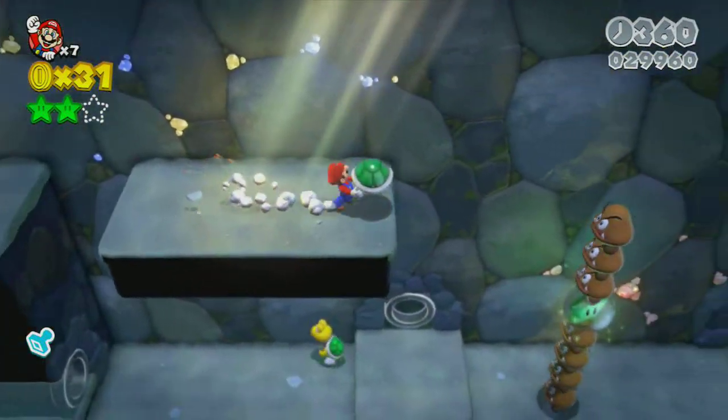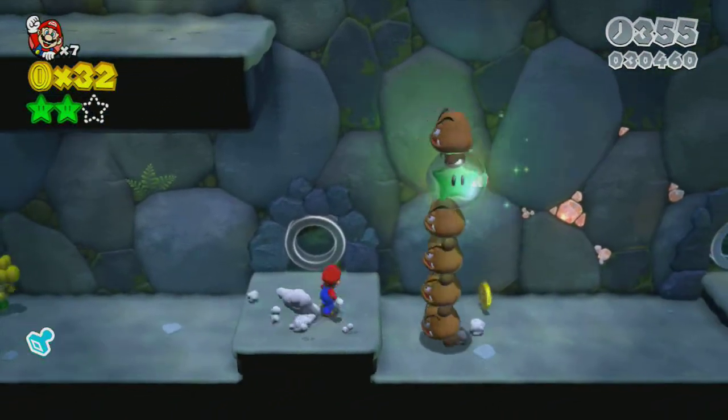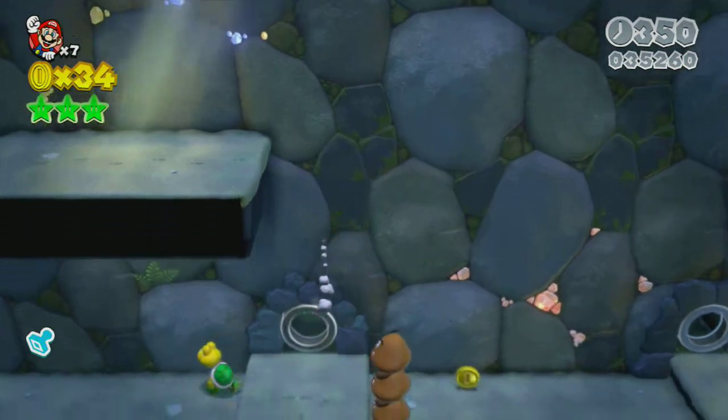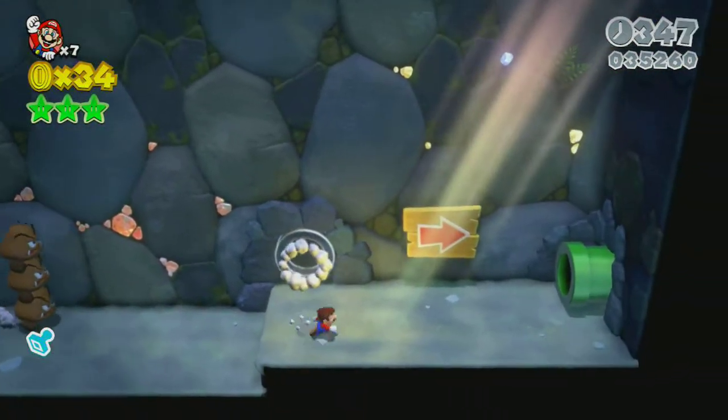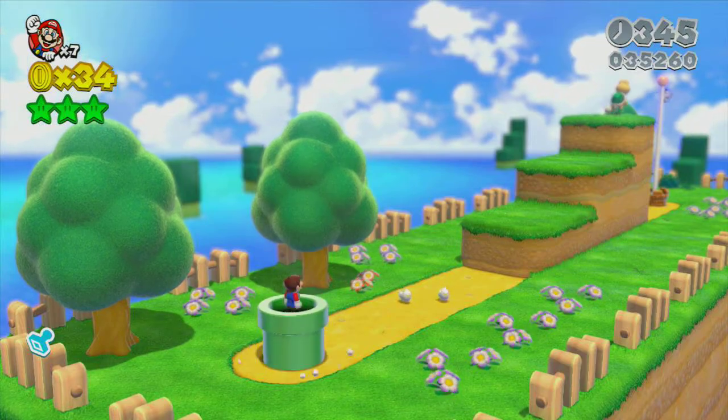Kill a couple more Koopa Troopas, and then this is the final green star — all you gotta do is jump on top of there. I kind of failed so I just said forget it. Once you go through this tunnel the end is right here.